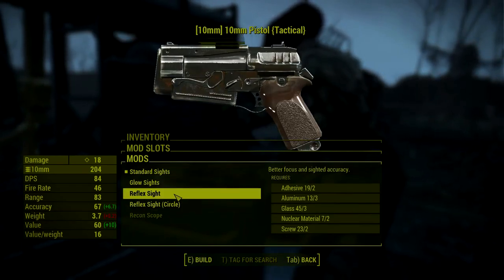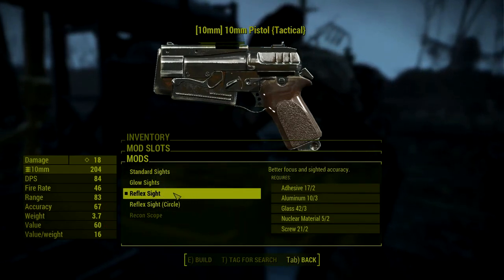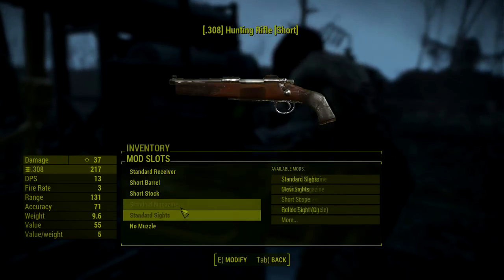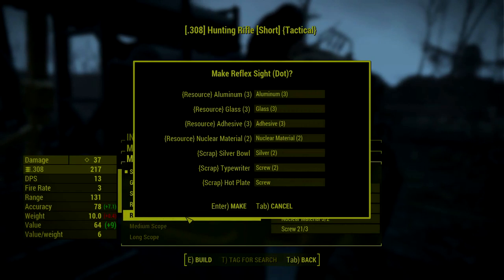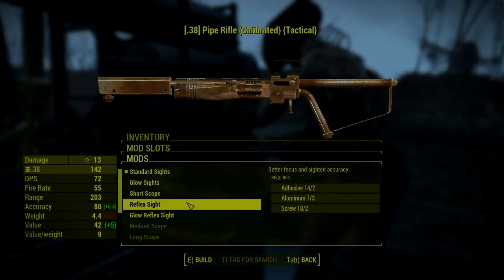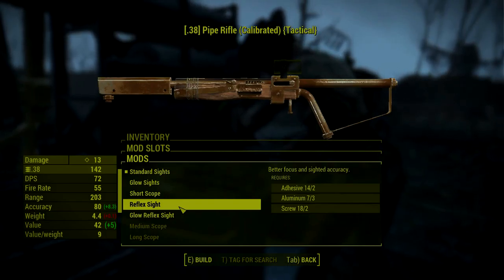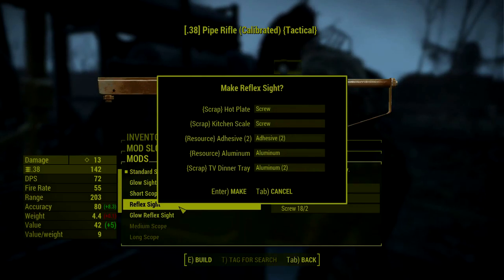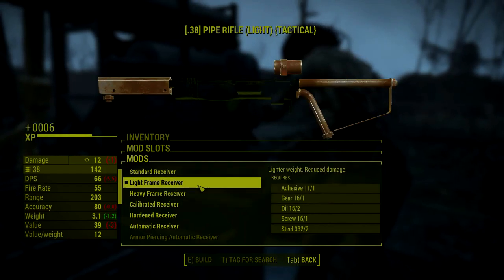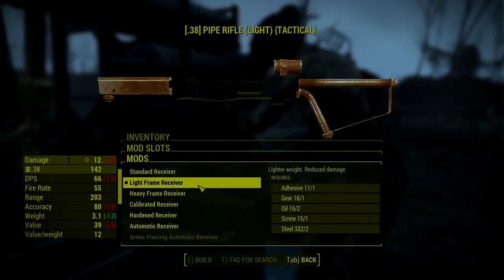I still think I'm going to stick with my trusty 10mm for a little bit longer, until I start having a good amount of shots for the hunting rifle stored, and then I'm really going to use that as the main weapon of choice. The reflex sight lowers action point cost a whole lot for a weapon like this. The reflex sight on the pipe rifle is really nice — only two adhesive, no nuclear material or anything of that sort.